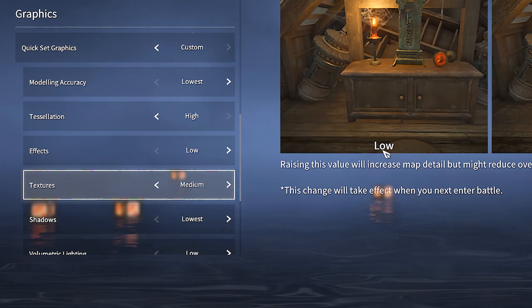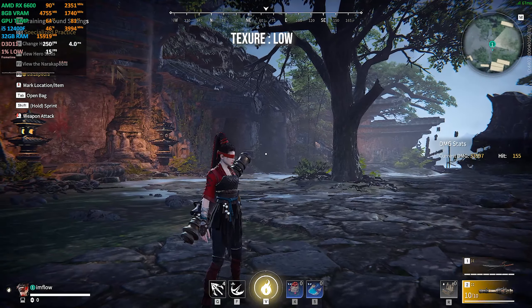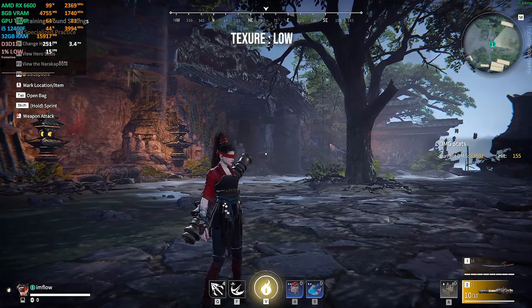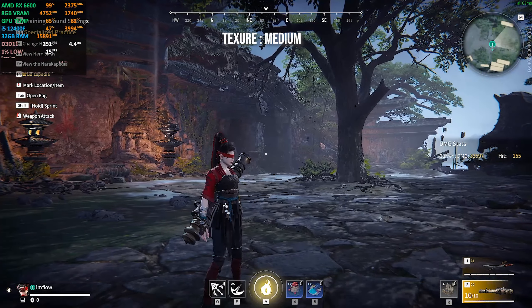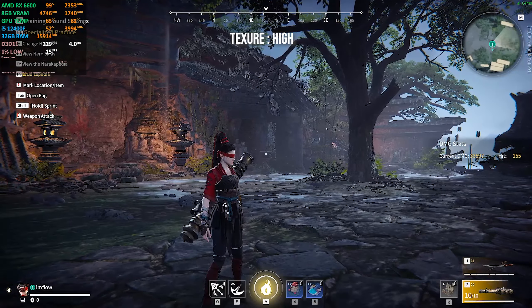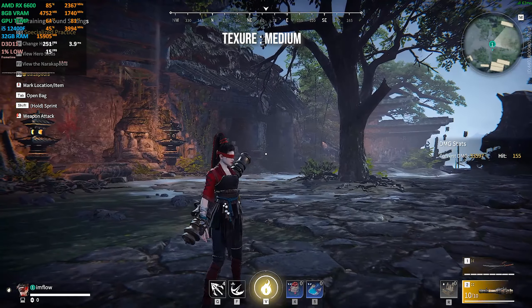Texture increases the overall map detail. From lowest to medium it doesn't seem to cost that much performance, but if you go for high or highest you're going to notice a big drop in FPS, and similar to effects there's no big enhancement in visual quality, which is unfortunate. So I recommend keeping it at medium.